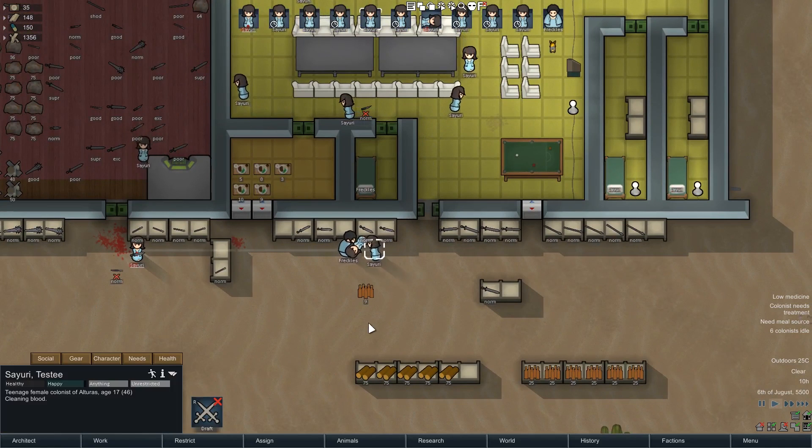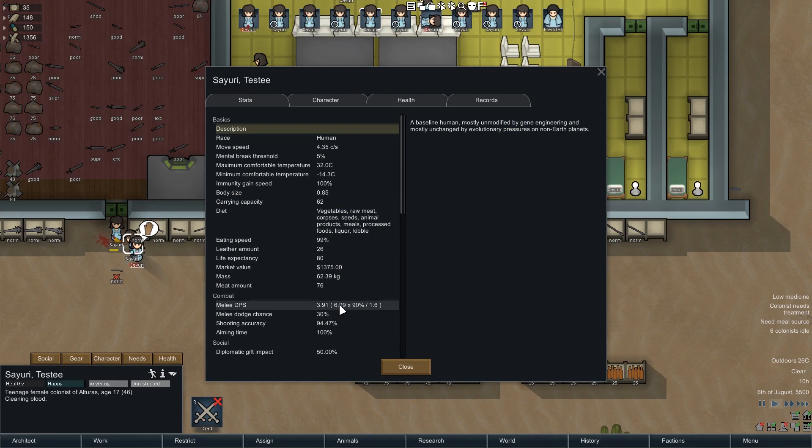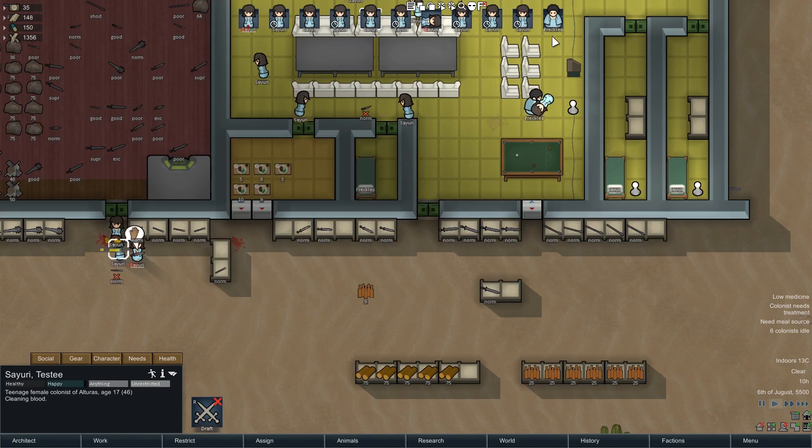Coming over to somebody who's got nothing at all in her hand, you can see that for her, this DPS is the DPS of just her open fists. The open fist is a 6.99 melee damage and a 1.6 cooldown. The main thing that the skill factor does is change the likelihood of your hits being on target. At a melee skill of 20, you've got a 90% chance of your hit being on target.